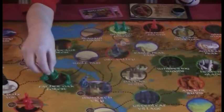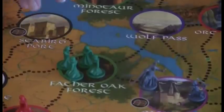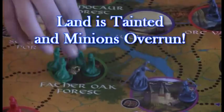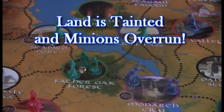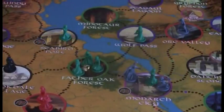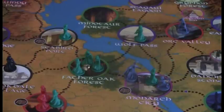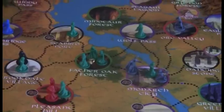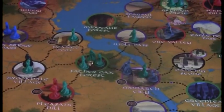You can only have three minions in one spot. So if there's a fourth minion, it gets tainted — one of these tainted crystals comes on, and one minion goes onto each pathway connecting to it. So darkness spreads can really spread these guys quick — all of a sudden those guys overrun every neighboring city or area. That's tough.